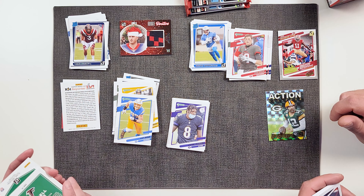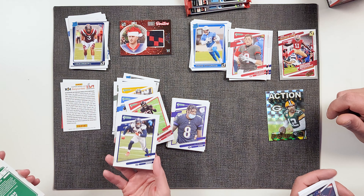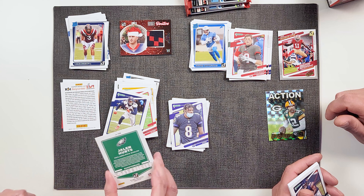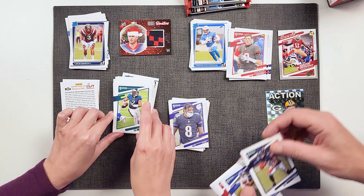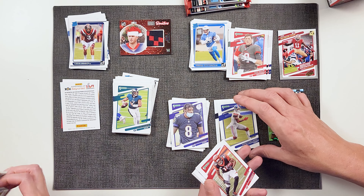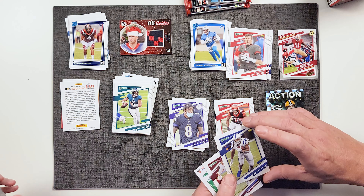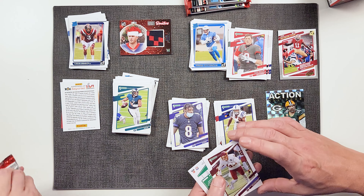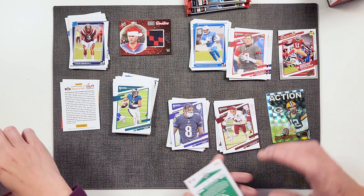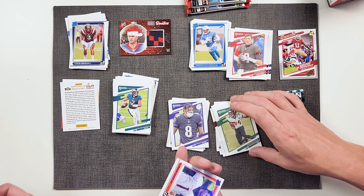Not saying anything — just saying. Gary Brightwell. Dwayne Eskridge. Odell Beckham Jr. — he plays for the Rams now. Cleveland cut him a couple of weeks ago and the Rams picked him up. So we got the Cleveland one, obviously a Browns card. Devontae Adams. Minka Fitzpatrick. Joey Bosa.